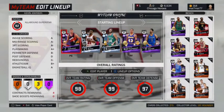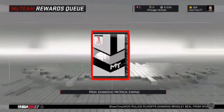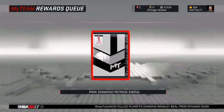Now, Tony Kukoc will be replaced with that Michael Thompson, and Enes Kanter will be moved to the power forward. But here's the pink diamond Patrick Ewing.